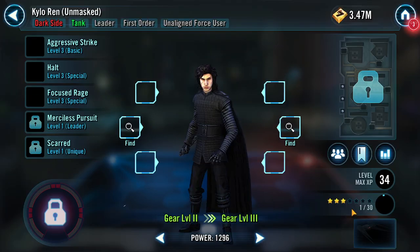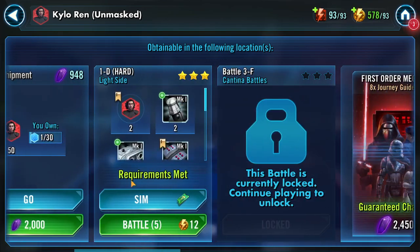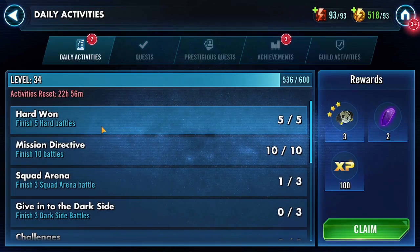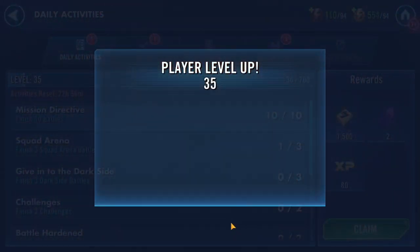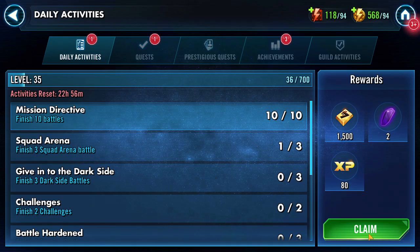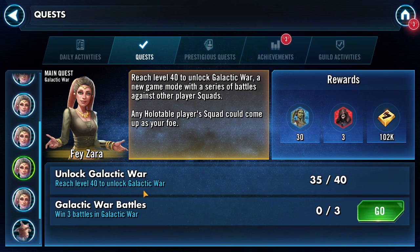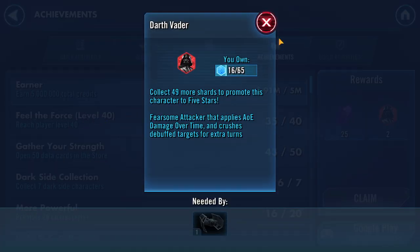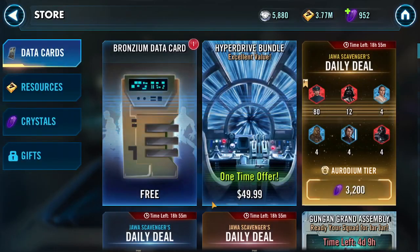I do need to farm Kylo here, so let me get my five farms in. We got six — not a bad number, we'll take it. Looks like we got a bunch of objectives: finish five hard battles, level 35, finish ten battles. Got a new quest — Reach level 40, Unlock Galactic War, Win three battles in Galactic War. We also got achievements: Collect nine light side characters, collect eleven light side characters, and promote ten characters. Our roster is coming along a little bit there.